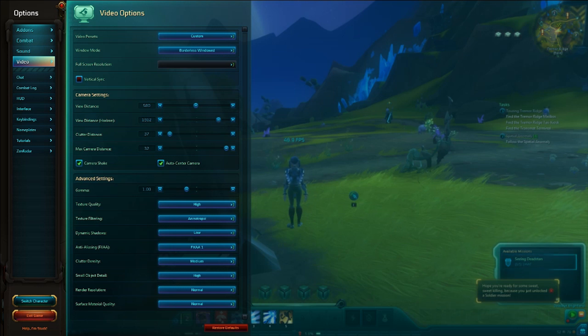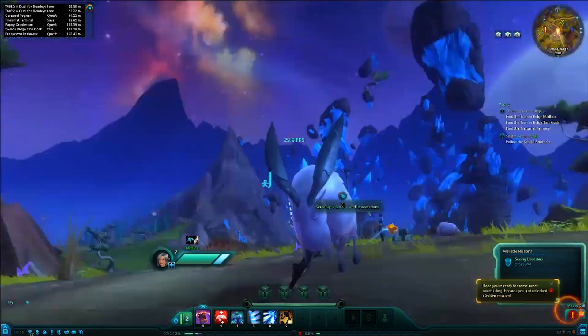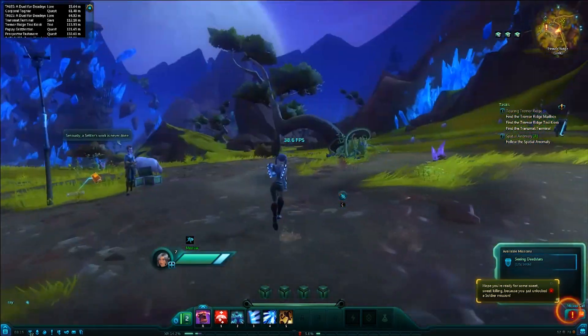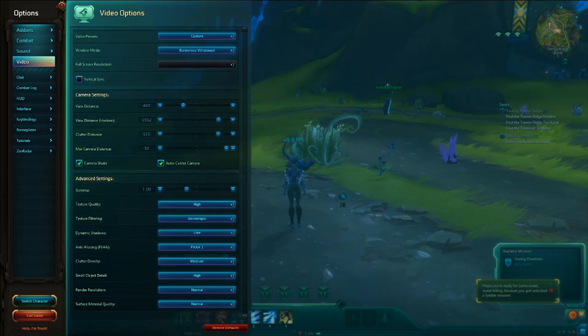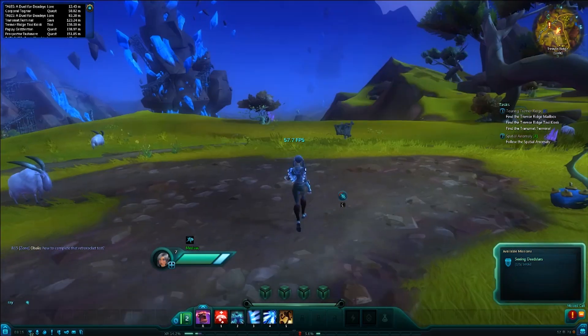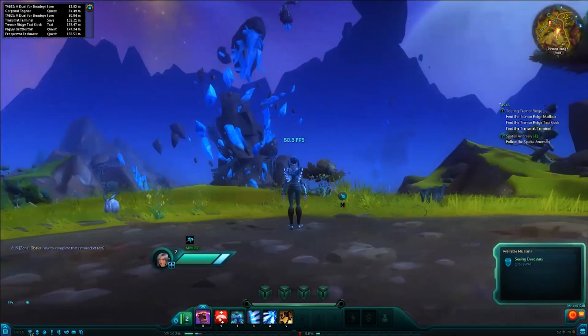Likewise you've got your horizon distance as well. If we have that cranked up along with clutter, your frame rate starts to fall away — you can feel it in the game itself that things become not quite as fluid. View distance, view horizon, clutter distance — they're nice, but you don't want them impacting your frame rate when you're trying to play. Hit a happy medium where there's not too much pop-up, but some elements like clutter are still there to add texture to the game world. We were getting around 40 frames before; dropping those, we're getting over 50.